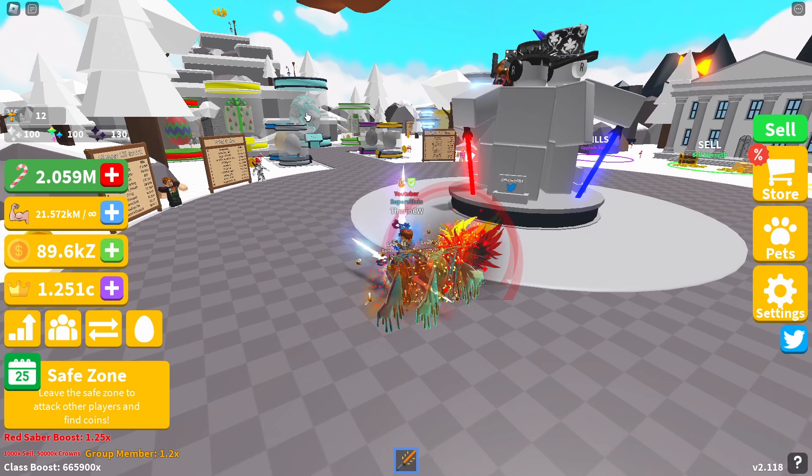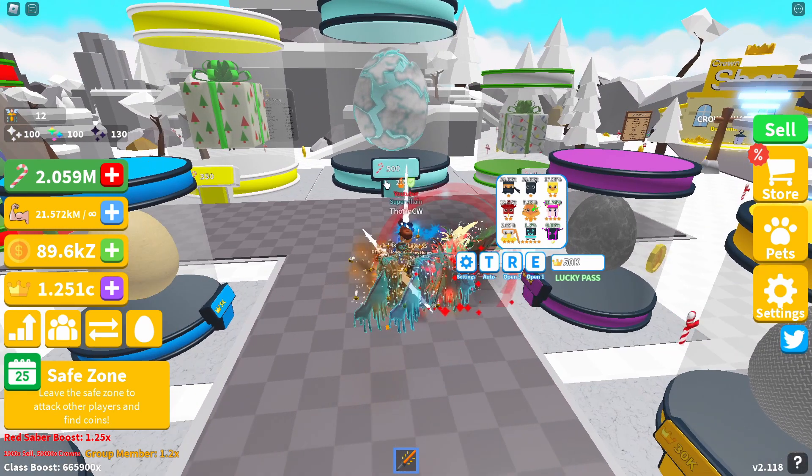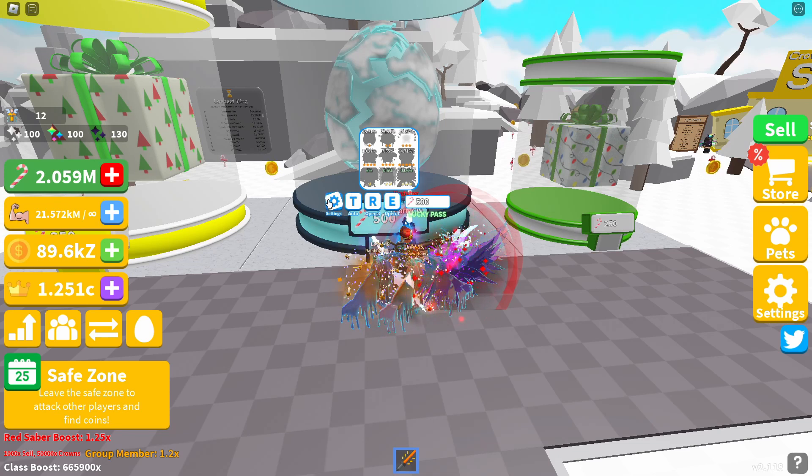I was expecting there may have been a New Year's update today, but they've actually added a new Christmas egg, so potentially we may have a New Year's update next week. As you can see, the new egg costs 500 candy canes and has our standard nine pets. Thankfully I didn't use all my candy canes yesterday, so I've got just over two million candy canes left and I can hatch quite a few eggs. Fingers crossed I can get all nine pets.